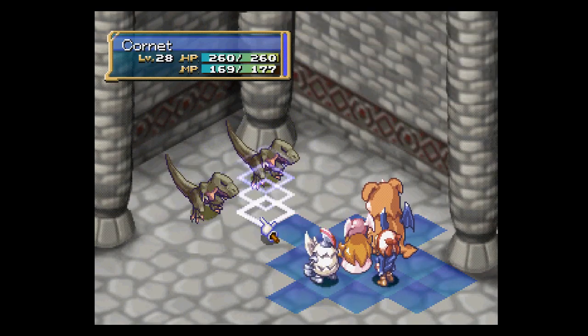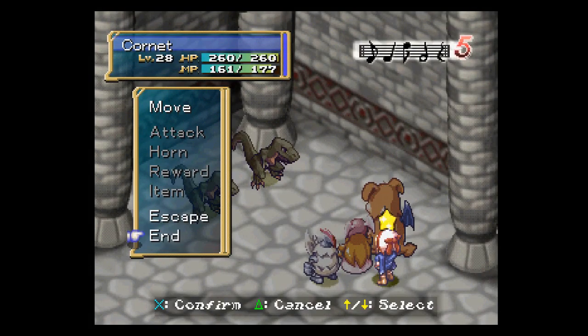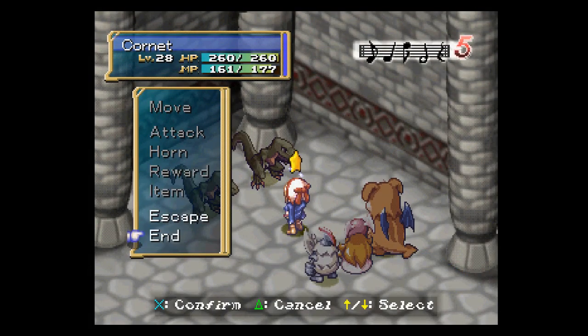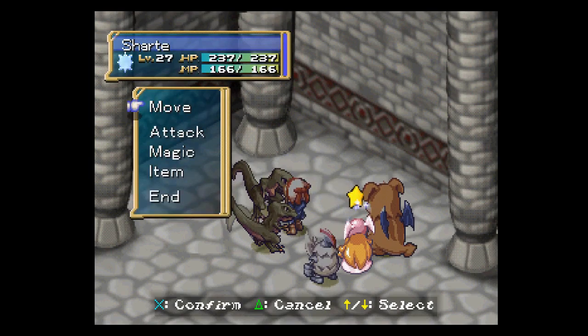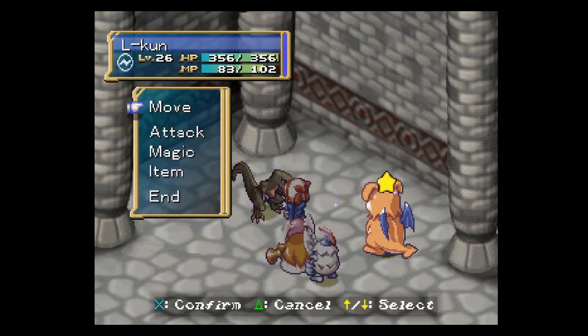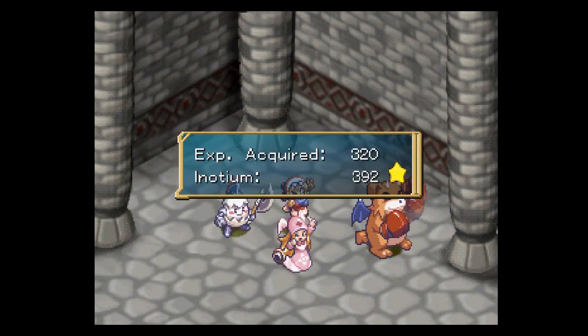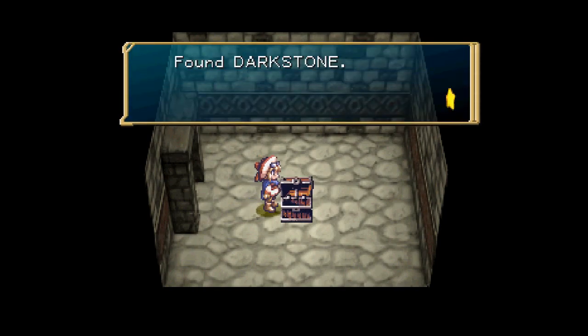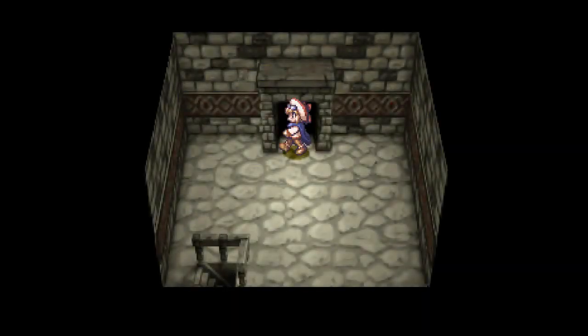Let's take these guys out — wow, they got a lot of HP. I don't think everyone can get into range, but we'll see what we can do. If I do this, I think I can kill the guy — yes. Then I can get Kid to get in melee range. Nothing too extraordinary with the random battles around here. And here we get the Dark Stone.